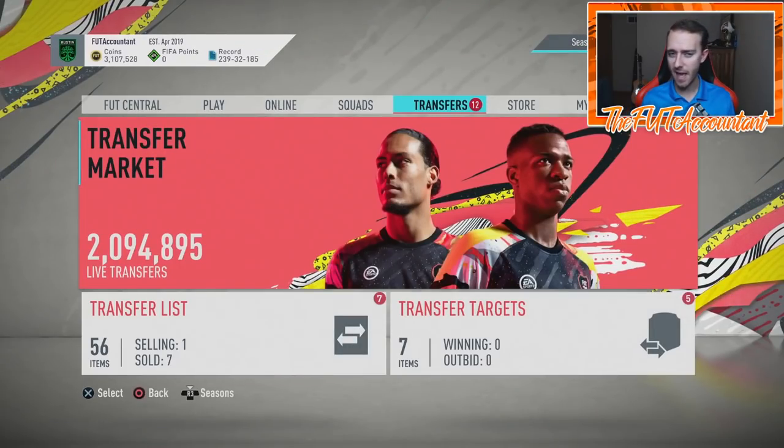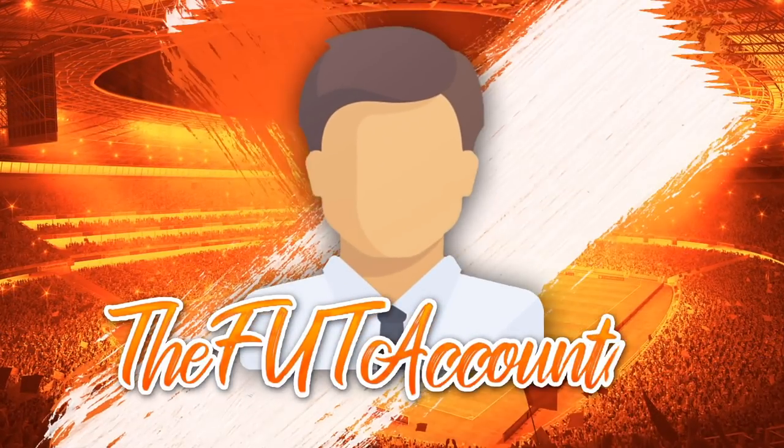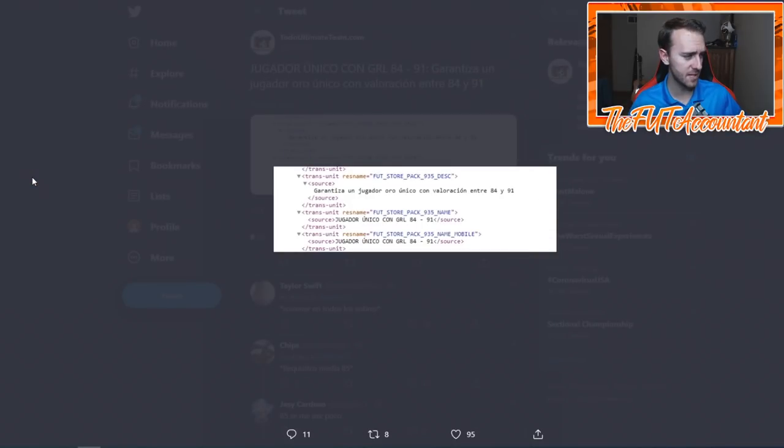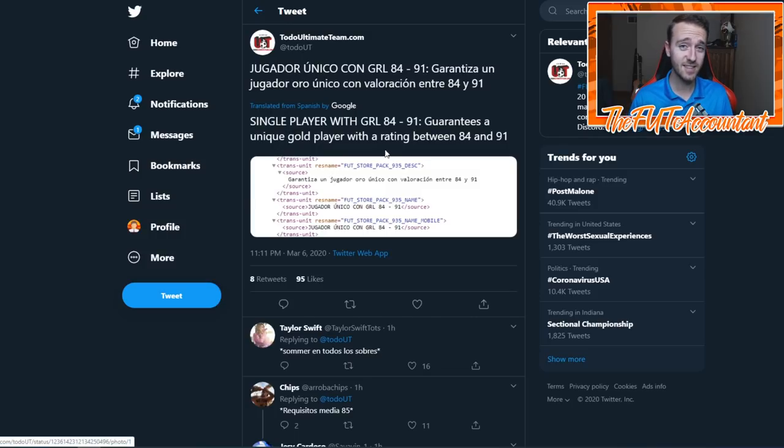What's going to happen for the rest of this weekend? I think stuff is going to continue trending downwards because people are going to be doing SBCs. We just got this pack code for a guaranteed 84 to 91 rated player pack. This is by Total UT, a very reliable source - they have access to the FUT code. It guarantees a player with a unique rating of 84 to 91.